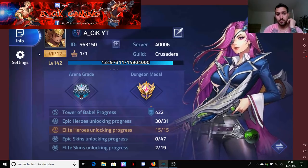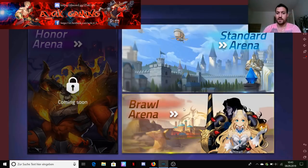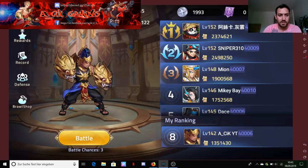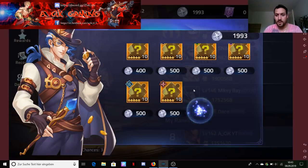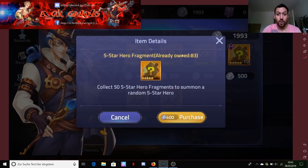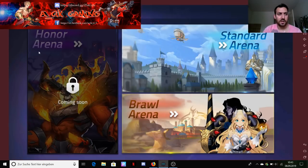Epic skins are pretty expensive. In the brawl arena - this is on another account - we won twice, four and six minutes ago. In the upcoming update for brawl arena there will be tickets, and with those tickets you can buy skins as a free-to-play player. We have 1,993 coins right now - we could buy almost five of them, but we already own 83, so that's not bad.